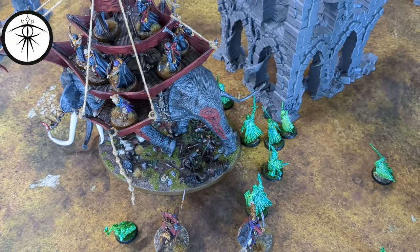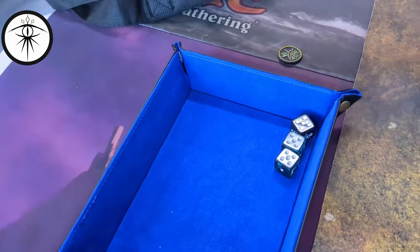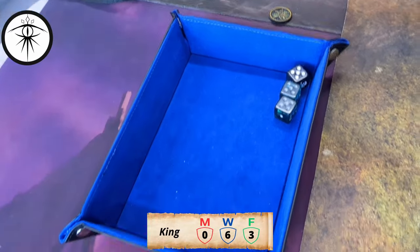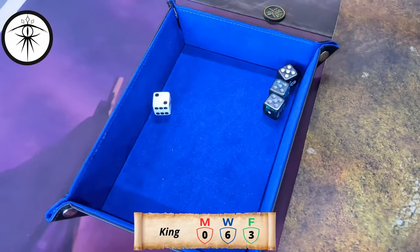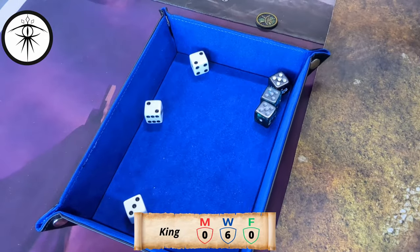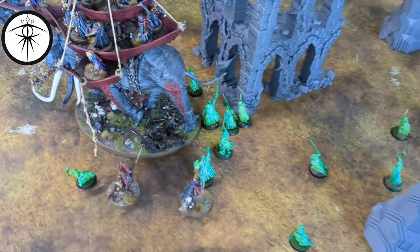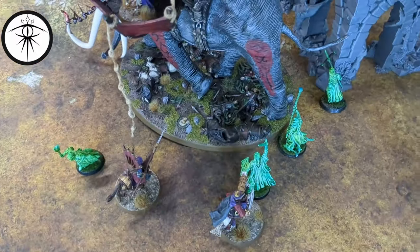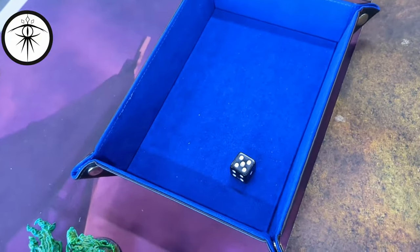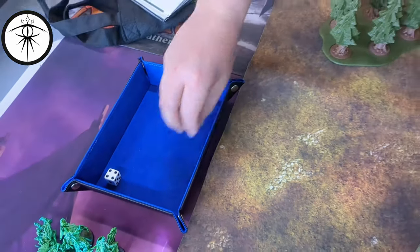The Mumak is trampling through a bunch of stuff. He hit the King and wounded him three times. Fate rolls: first one — no. Second one — no. So the King of the Dead is dead. The Mumak keeps going and reaches the Herald — wounds him once. The Herald has one wound left and two fate. First fate save makes it — that's where the Mumak stops.